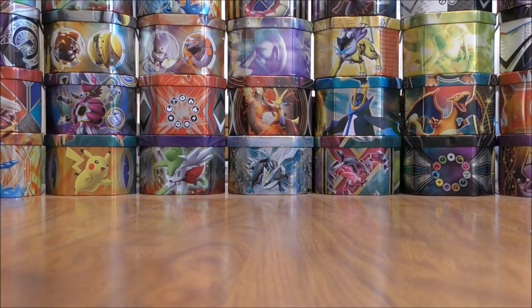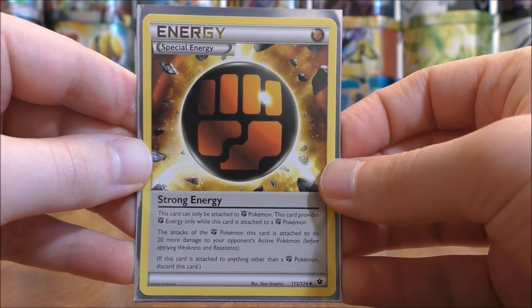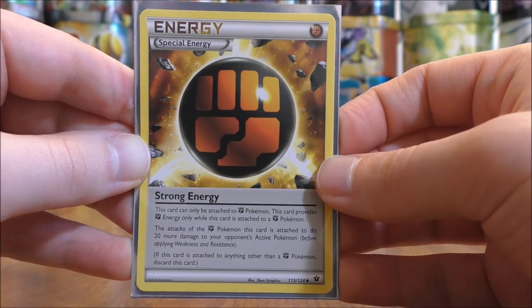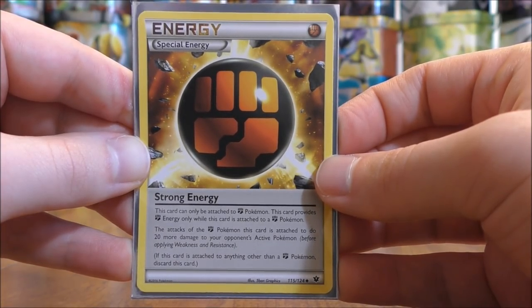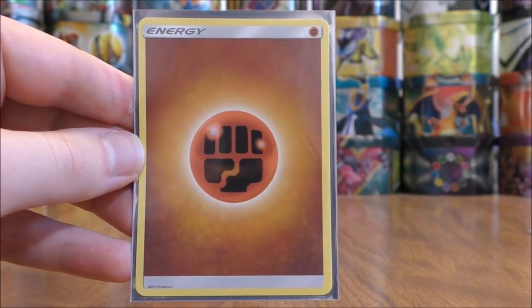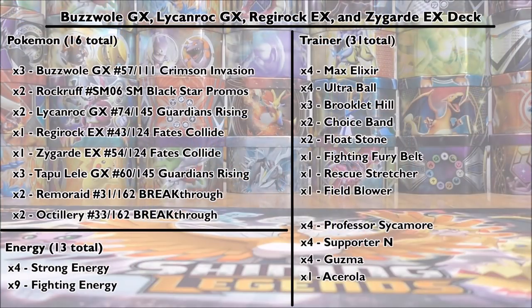For energy, I have 13 total: four Strong Energy from Fates Collide, which can only attach to Fighting-type Pokémon and make their attacks do 20 more damage to the opponent's active Pokémon, and nine basic Fighting Energy. I've had a lot of success with this deck on the online game — Primetime Pokémon is my name on there. If you can get Max Elixir into your hand early, you can get all these Pokémon set up very quickly and do a ton of damage no matter what Pokémon you have in the active spot.